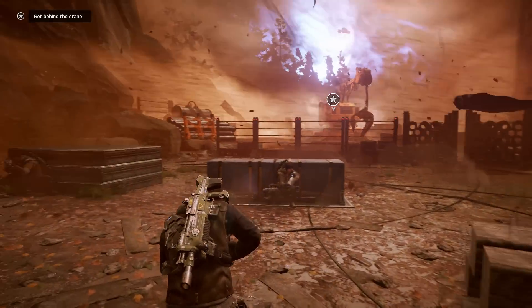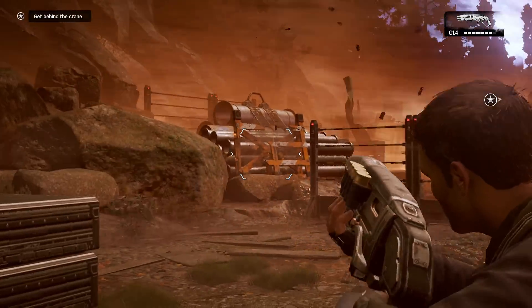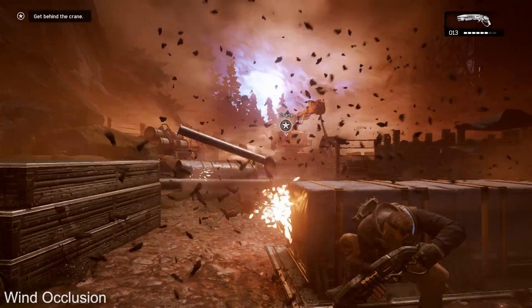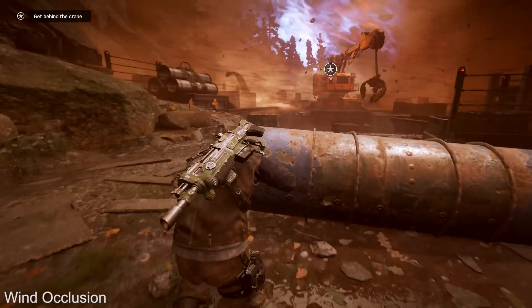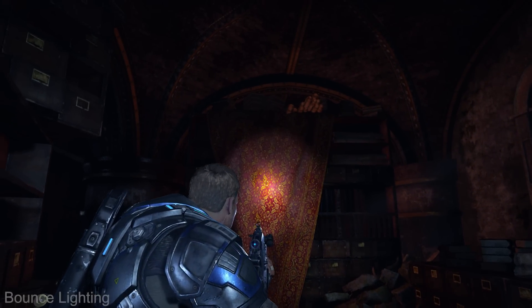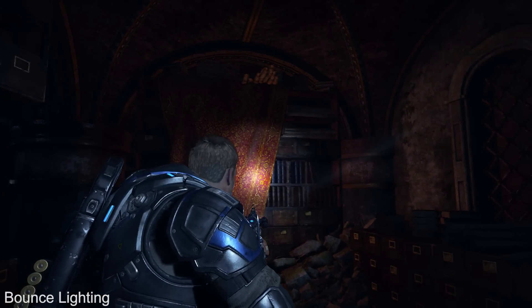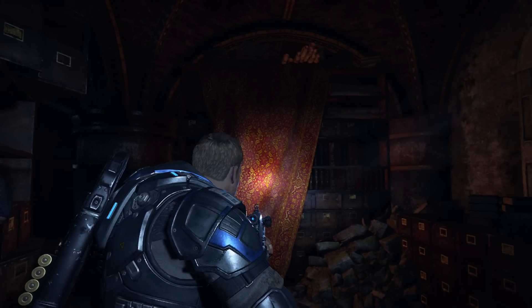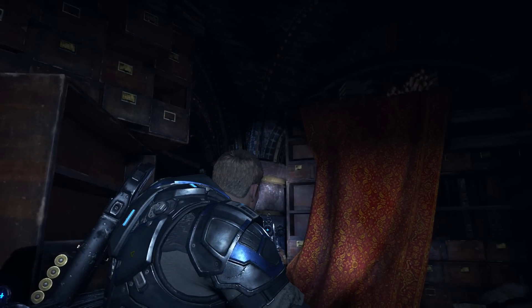Player movement is modified by these wind values, making it more difficult to move and fight in highly windy conditions. The game also takes wind occlusion into account, which shields the player character from the stronger gusts by moving behind cover. We even see real-time global illumination bounce lighting. In this scene, notice how your flashlight beam influences the color of the surrounding world lighting — as I point at this red material, the surroundings take on a red hue. It's a nice touch.